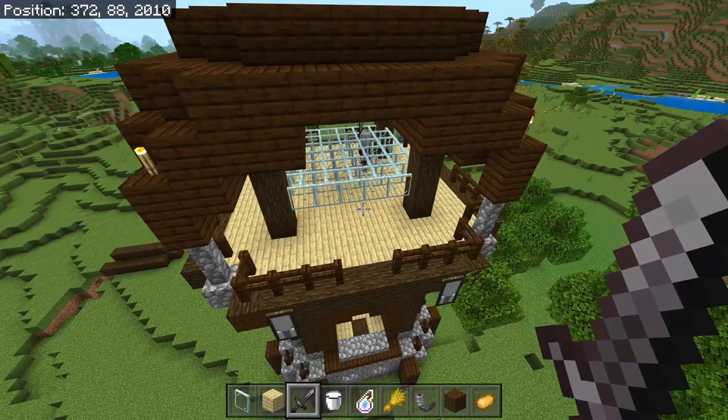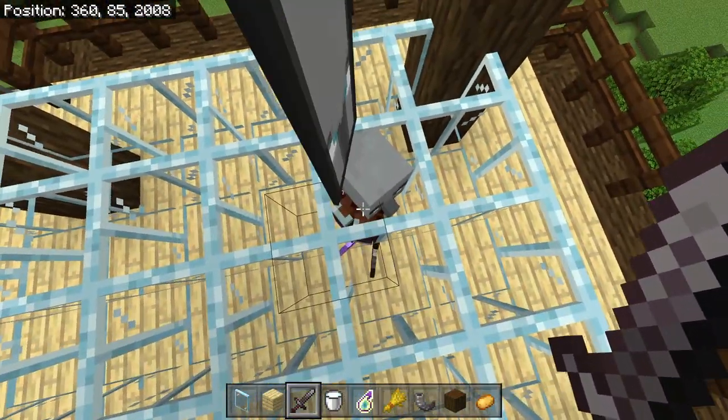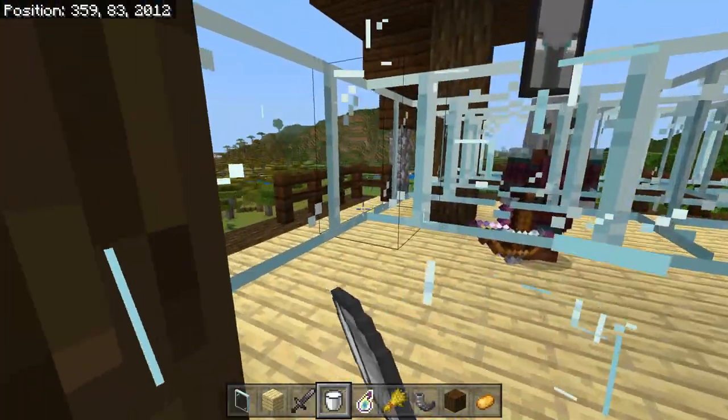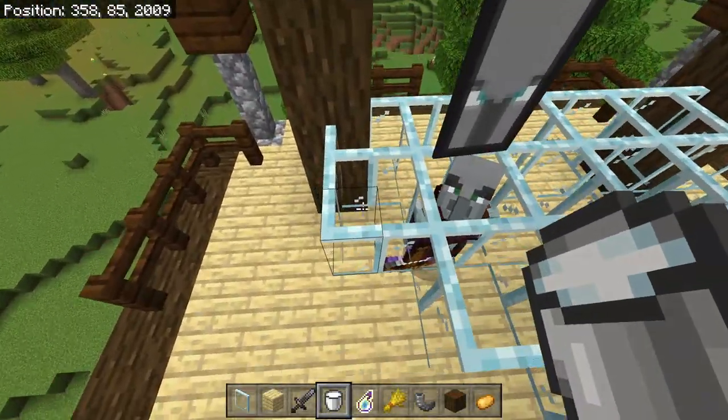After killing off all of the pillagers, you should have some pillagers inside of the glass pane grid, and wherever they are, that is going to be the spawn location for your pillager outpost. So what we can do now is go ahead and break all of these glass panes except for the four that are encasing all of the pillagers.